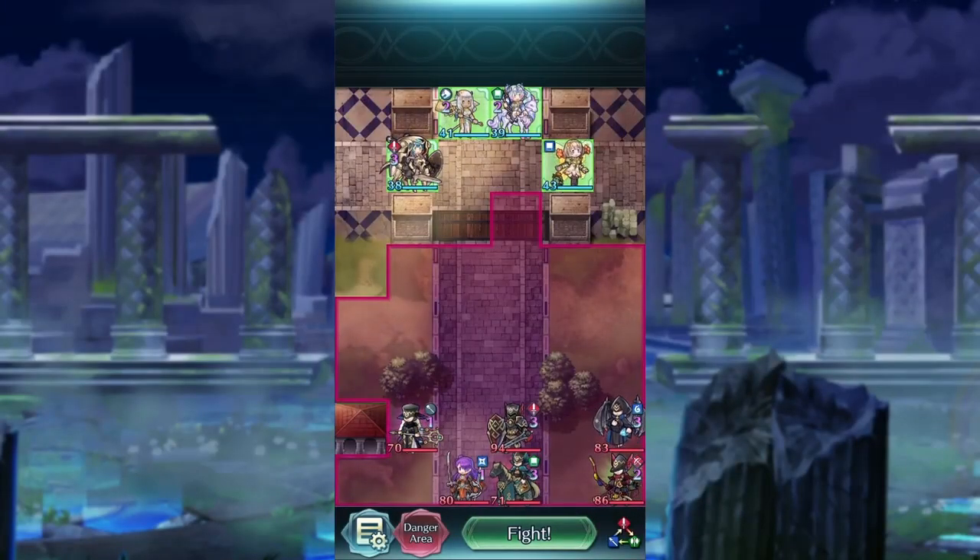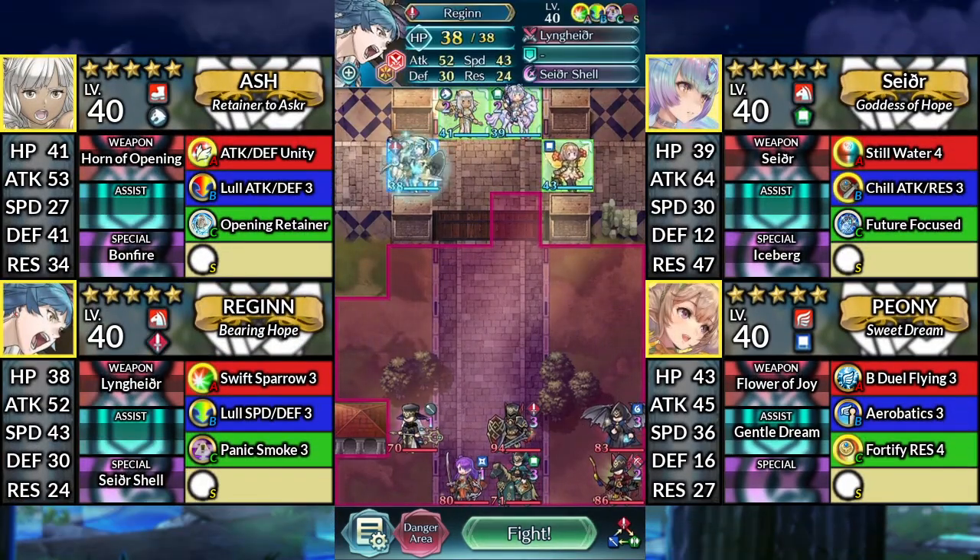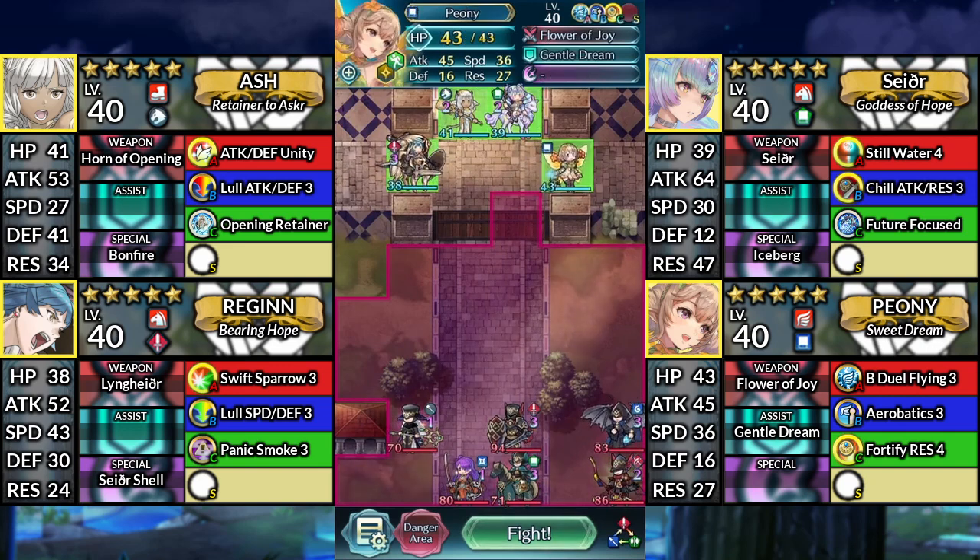Hello everyone and welcome to Shez Abyssal. We have Ash, Sather, Regan, and Peony. We'll be using no SI or Sacred Seals.